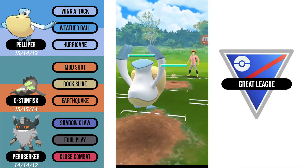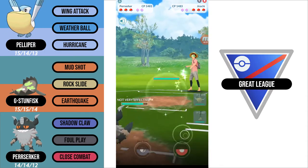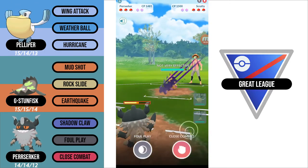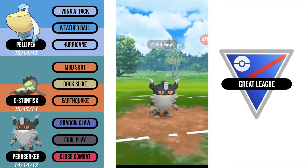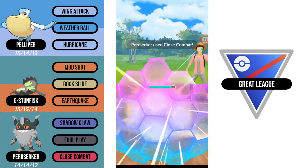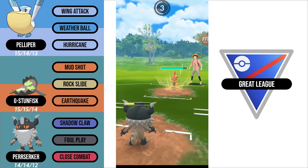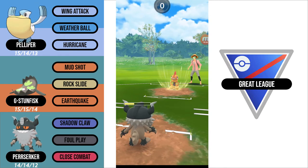In this match, my opponent leads Jirachi. This is somewhat of a neutral matchup, but I have two counters in the back aligned for it, and Jirachi lots of times has a fighter in the back. So I'm going to swap into my Perserker and try to draw it out. I do draw out a Scrafty and I'm able to get a shield as well, which is great.